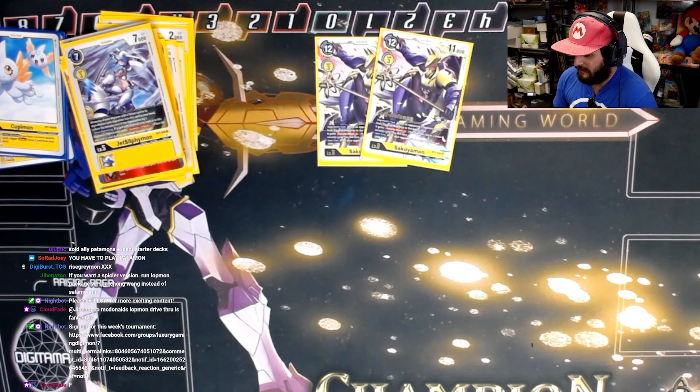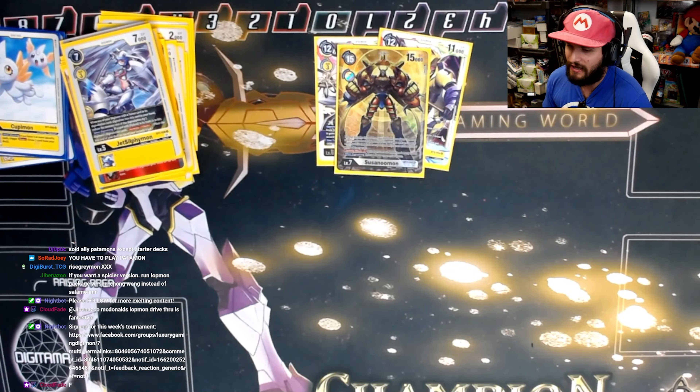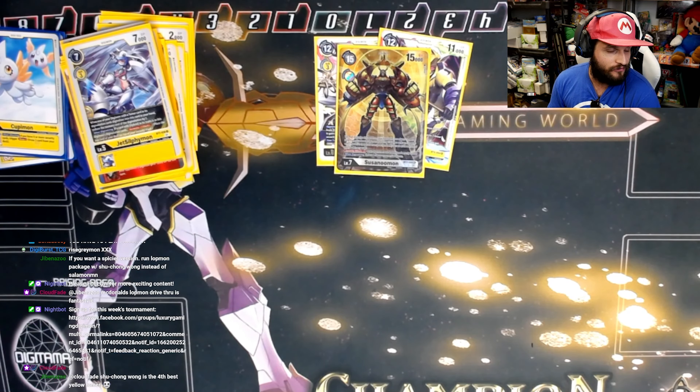The only other mega we're playing is one copy of Susanoomon, because hybrid recyclability is still important. Security plus three is good, and popping eight edge one on evolution is good.